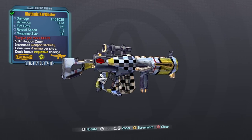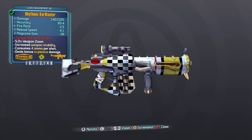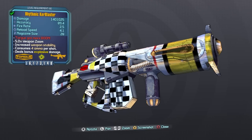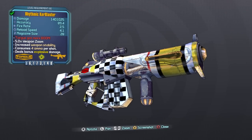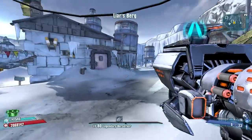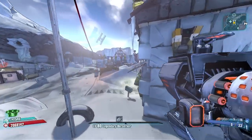The Kerblaster has three different drop sources: it can world drop, it drops at a 10% chance from Midge Mong, it can also drop from the Handsome Sorcerer at 0.3% but only during story mode completion, and it can spawn in Torgue vending machines which is the easiest place to get it. It spawns fairly regularly in those machines, and it can also world drop from loot midgets, chests, and so on.